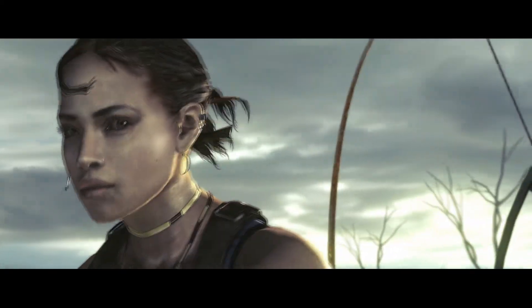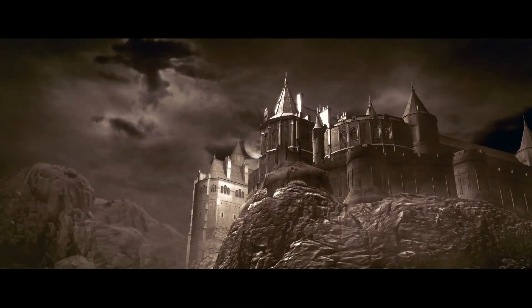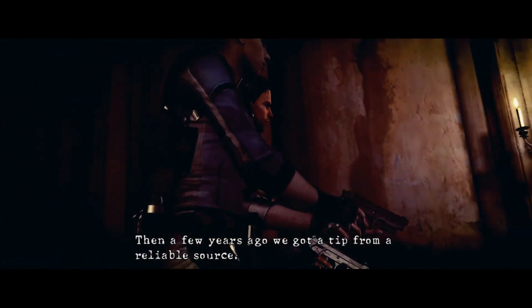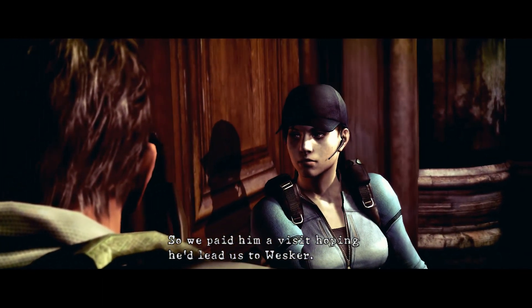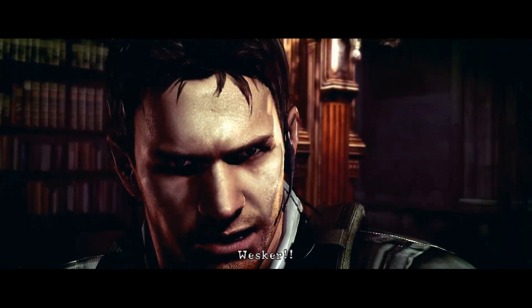My knee's itchy — means there's a storm coming. Jill and I were pursuing a man named Albert Wesker. Wesker was a top official with Umbrella and the leader of our STARS unit. I met him again after the Raccoon City incident on Rockford Island. Since then we've been trying to track him down — yeah, that last bit was in reference to Code Veronica.